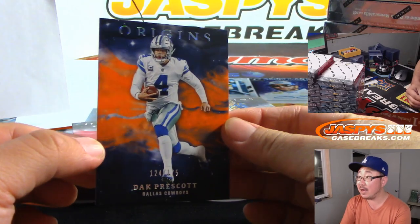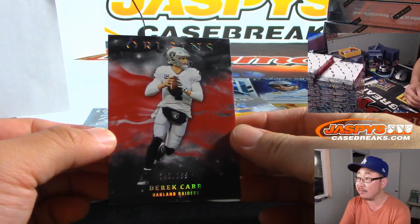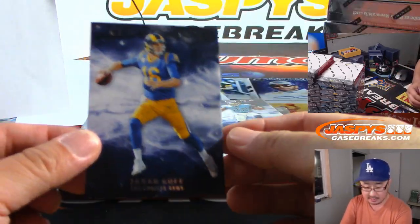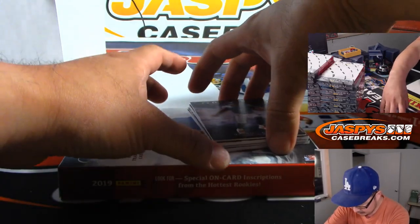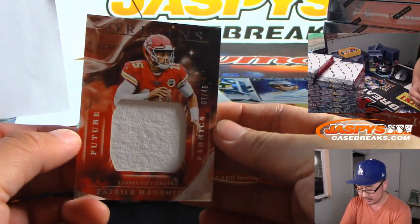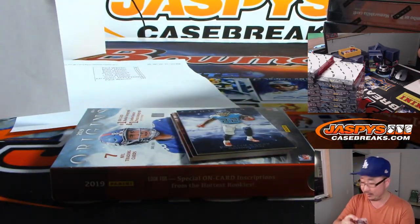There's Dak Prescott to 175 for the Cowboys — Joe Carmona with that. Derek Carr for David right there. Jared Goff for Rolando Lewis. Behind Derek Henry we've got Future Fabrics, that's 7 out of 49. Kansas City, Andrew Lauder with that.